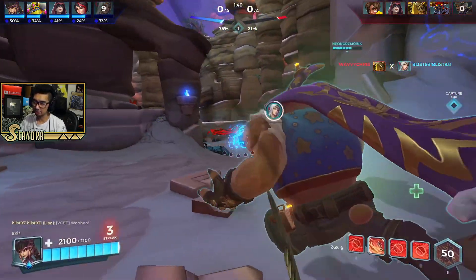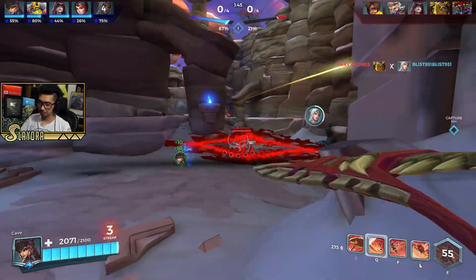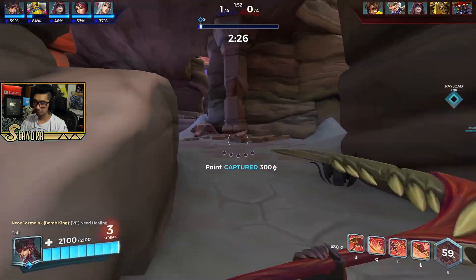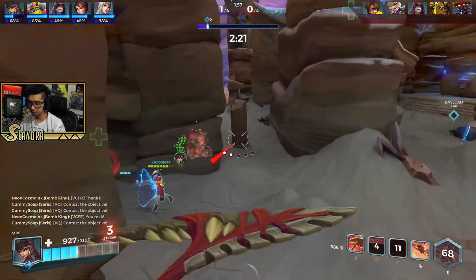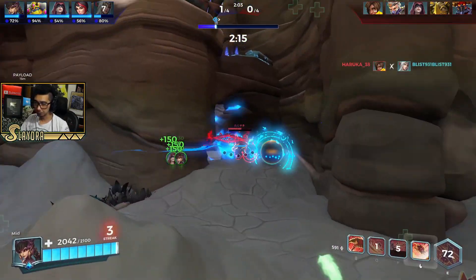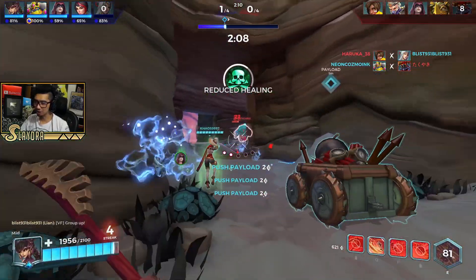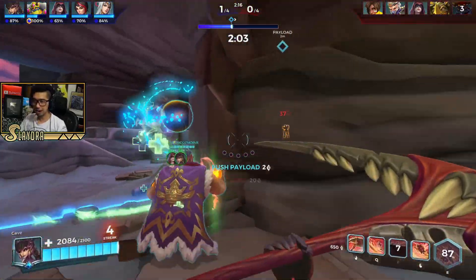I'm not even caring about my stacks for Q right now, but it might be different for some other people. I think we got this in the bag, no problem. I'm just going to break line of sight. Got him. Their Knessa might be kind of good, but I don't know if I want to rush from there — she's kind of hitting shots.